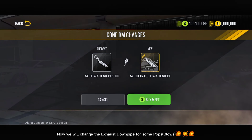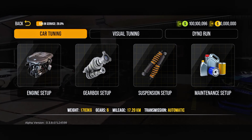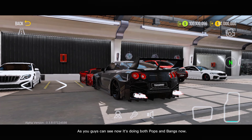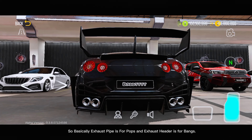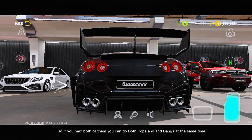Now we will change the exhaust downpipe for some pops blows. As you guys can see now, it's doing both pops and bangs now. So basically, exhaust pipe is for pops and exhaust header is for bangs. So if you match both of them, you can do both pops and bangs at the same time.